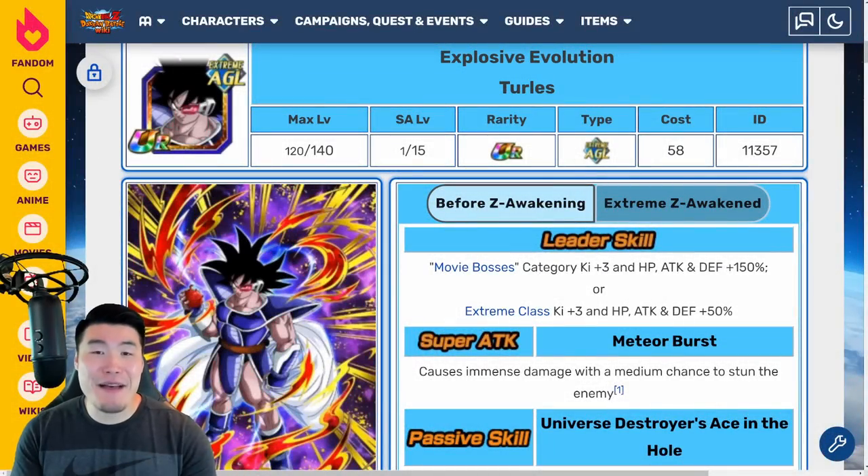Alright, so today I'm going to be preparing you guys for the highly anticipated Extreme Z Awakening for AGL Turlis, that's going to be dropping on Global in a couple days from now on August 15th. The funny thing is, I remember a few weeks ago I was streaming and someone asked me a question about the Dokkan Fest Raditz Banner, and I accidentally called it the Dokkan Fest Turlis Banner — which was probably a Freudian slip — because, let's be honest, the Dokkan Fest Raditz is definitely not the highlight of the current campaign.